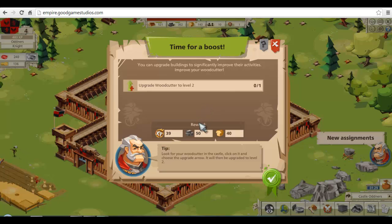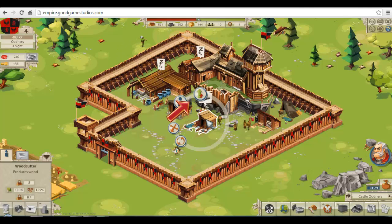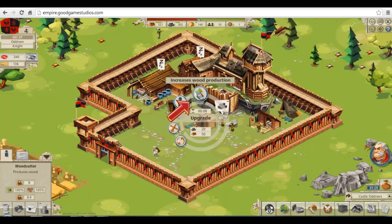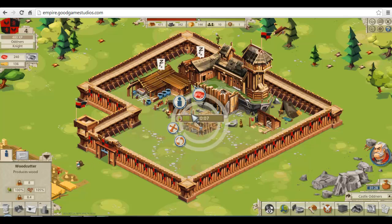Upgrade wood... So we're upgrading the wood place. Woodcutters... What's the real name for you? Woodshop or something? Look for your woodcutter in the castle, click on it, and choose the upgrade arrow — it'll then be upgraded to level 2. That's easy peasy. So that's it there. And upgrade! It's taking 8 seconds. That's awful.